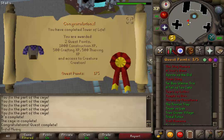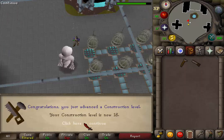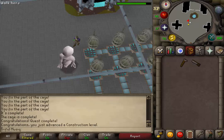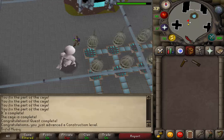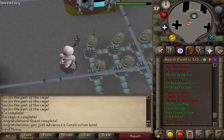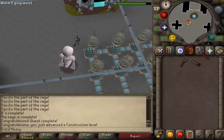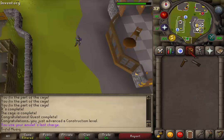You are awarded with 2 quest points, 1000 construction, 500 crafting, and 500 thieving experience, as well as access to creature creation. I will put a link in the description to the RuneScape Wiki page of creature creation and what kind of creatures you can summon in this basement to get all sorts of items. It is very helpful for Iron Man to collect secondaries for Herblore, and also for non-Iron Man for some money making. This was my guide on how to complete the Tower of Life quest. Hopefully it helped — subscribe, rate, and comment!